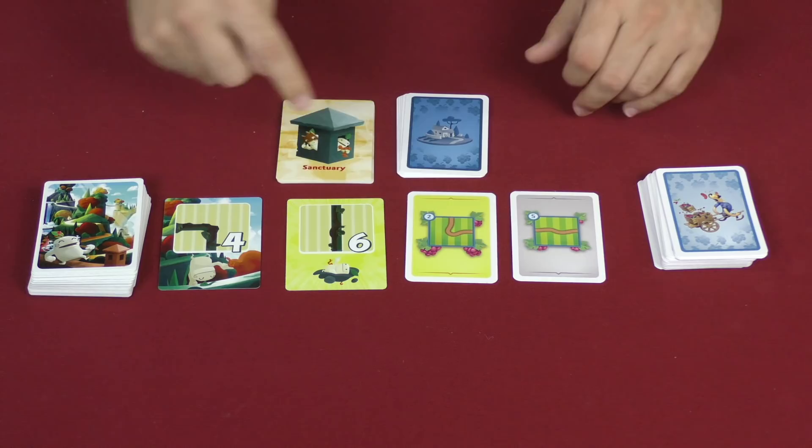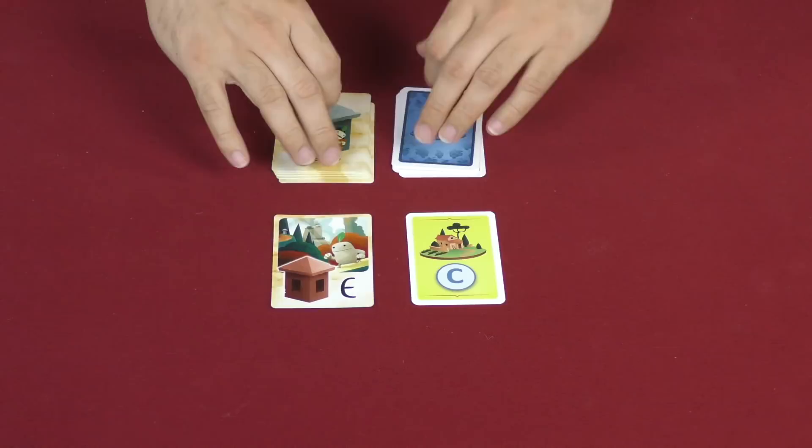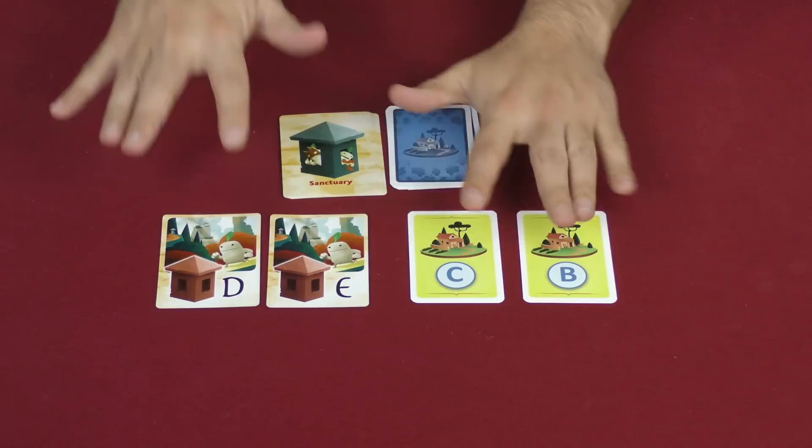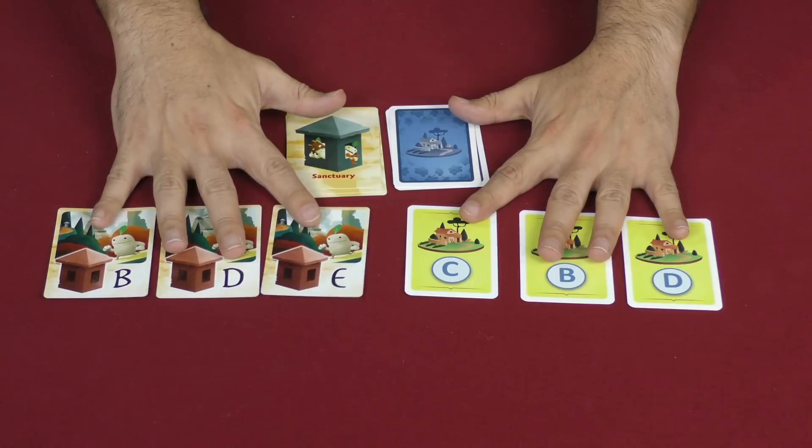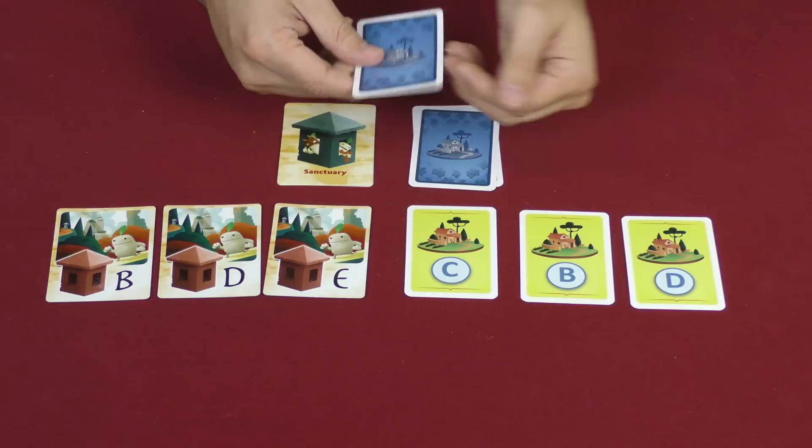We've got the cards that represent the different — as they call them now — sanctuaries. Those are also going to be very simple to read. The original ones are perhaps a little simpler to read; I love the nice big letters there that really pop out at you. But the new ones are just fine — they do the job very well. You're not going to be referencing these cards very much anyway, so that's not really a big deal.